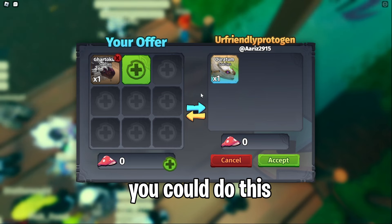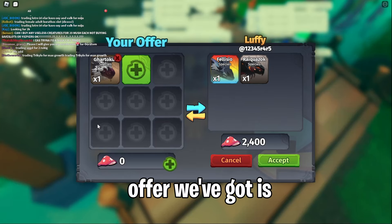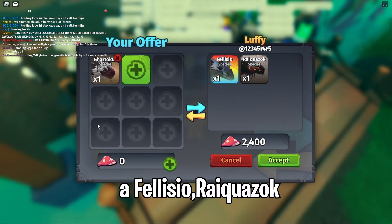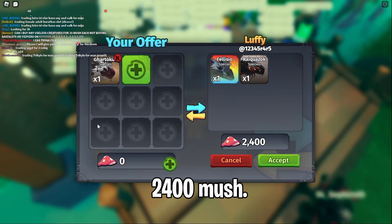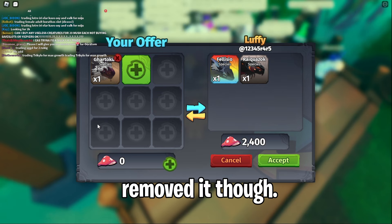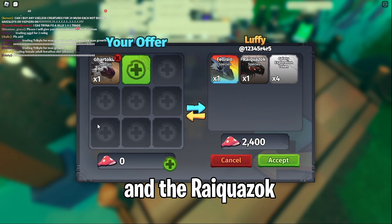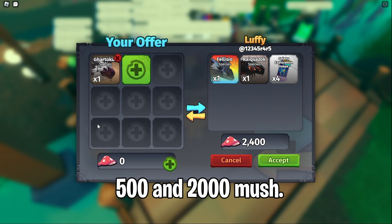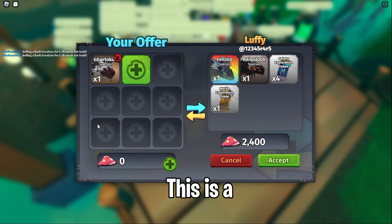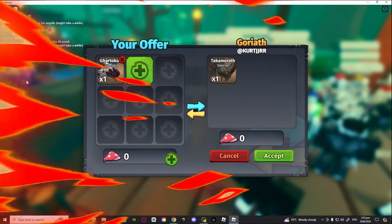The next offer we've got is a Fleasco, a Rakozook, 2,400 marsh. A Gingersnap is around 1.5k but they removed it. I don't know how much the Felisto is worth, and the Rakozook is worth about 500, plus 2,000 marsh. This is a big L so I would not recommend doing this trade.